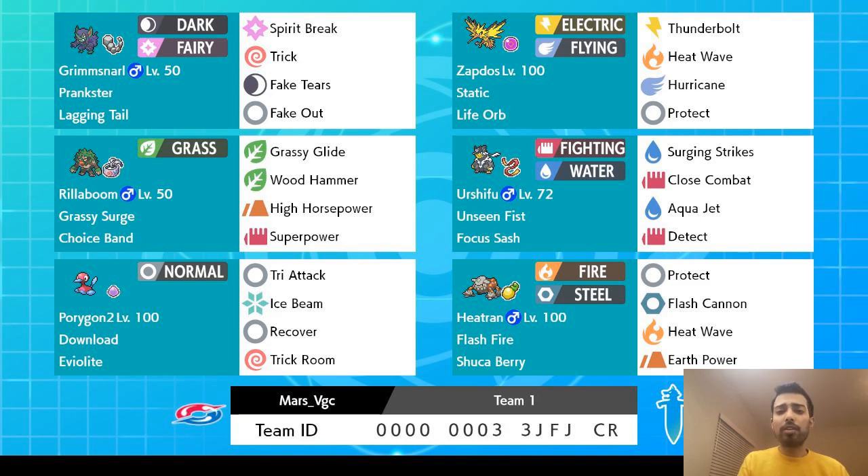Zapdos is primarily paired with Grimmsnarl, which has both Fakeout to stop setup and Fake Tears to ensure that Zapdos and Heatran can take their KOs. It can also Trick away a Lagging Tail, which makes the holder go last in its priority bracket. I originally chalked this up to a ladder gimmick, but in testing, it proved to be a legitimately solid form of speed control that doubled as disruption on Pokemon that needed their items.